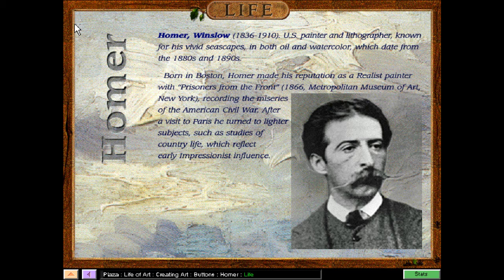Born in Boston, Homer made his reputation as a realist painter with Prisoners from the Front, from 1866, recording the miseries of the American Civil War. After a visit to Paris, he turned to lighter subjects, such as studies of country life, which reflect early Impressionist influence.